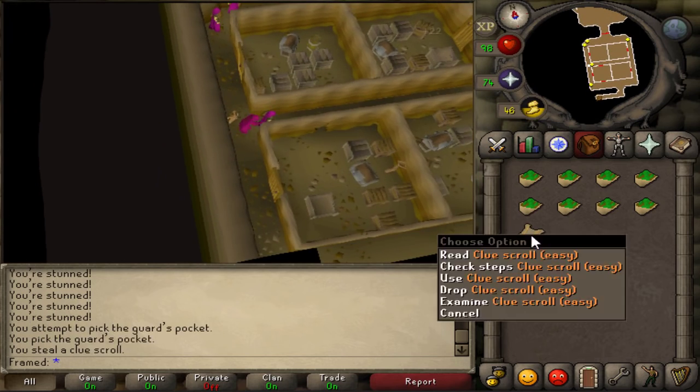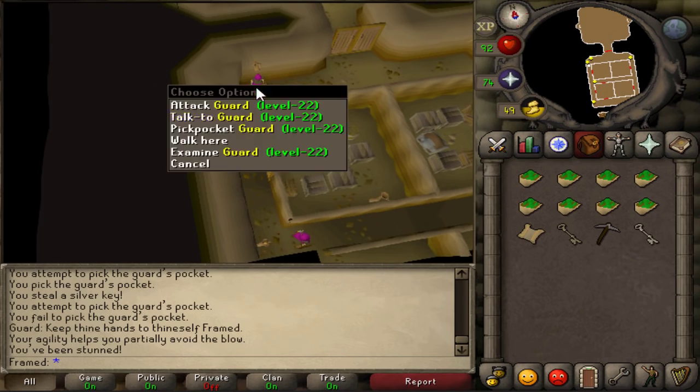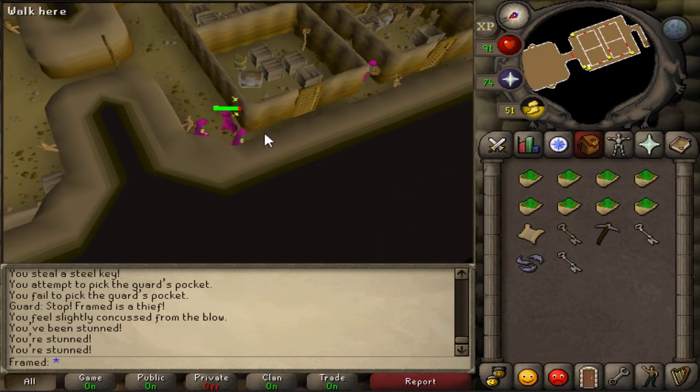After that, make sure you pickpocket every guard down there until you get caught by each one. This will make it so you are able to pick lock the doors without being interrupted.